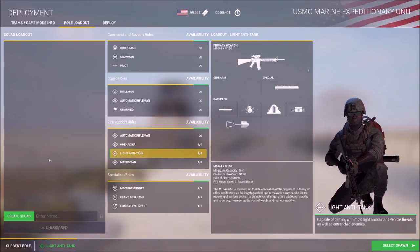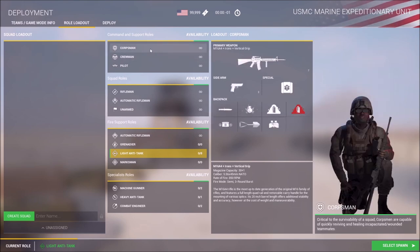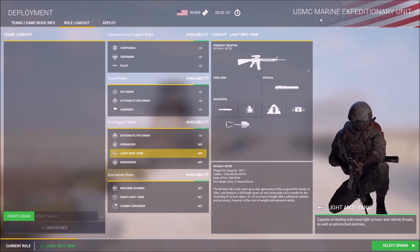We're going to look at the new Marine Corps faction that's been added for Squad — just a brief overview on the training range. You can see top right: USMC Marine Expeditionary Unit.